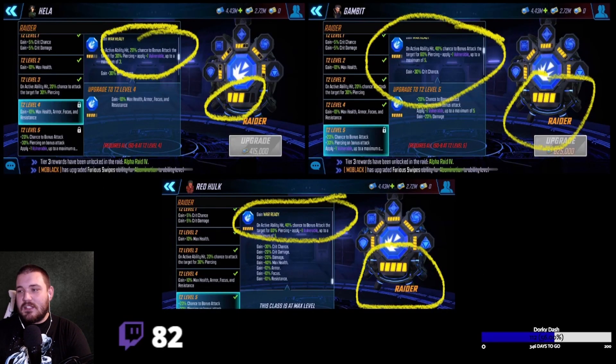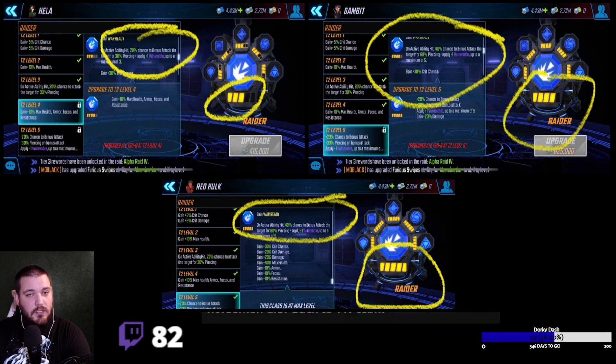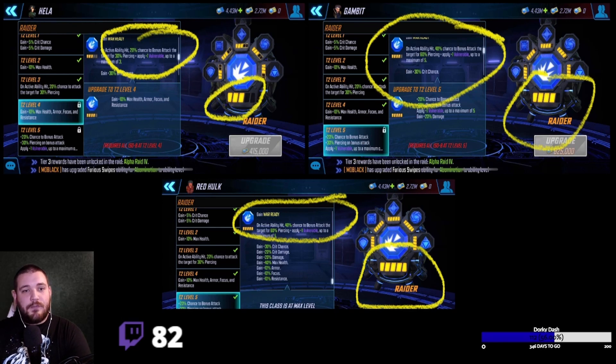First things first, let's talk about the Raider ISO and how it might be broken. Looking at three pictures — Raider ISO level 3, level 4, and level 5. At level 3 it is what it is, but when you upgrade to level 4 you're supposed to get 10% max health, armor, focus, and resistance. But what you're actually getting is the level 5 bump — an extra 20% chance to proc it. You're not getting the extra flat damage that level 5 gives.